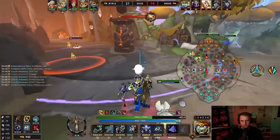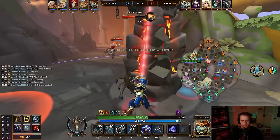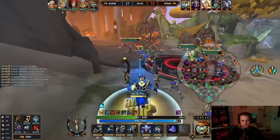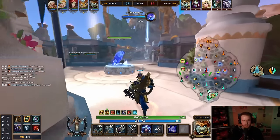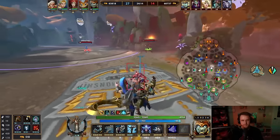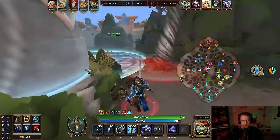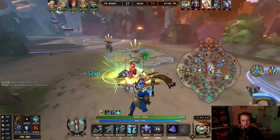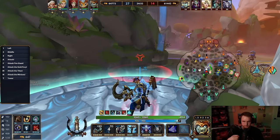Enemy spotted. It's only level 18, four wards. Get this beacon on the way out — ultimate is ready. I'm going to try to keep this guy away. That guy can just kill him, right? Right lane.